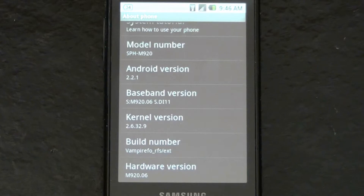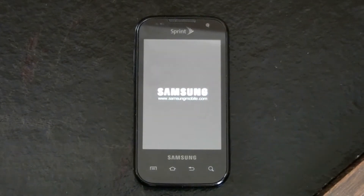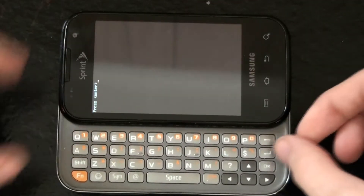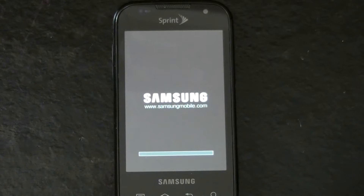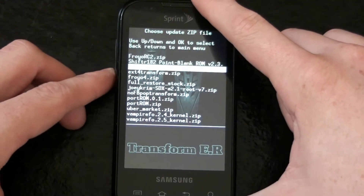I am not stock by any means right now. I've been having issues with quick boot not rebooting. Go to console menu, enter, type RFS, and hit enter. It's going to remove back to recovery. Now we're going to apply the update.zip — I'll put this link in the description. I just need to find it; I need to delete some of these. Full restore stock zip.